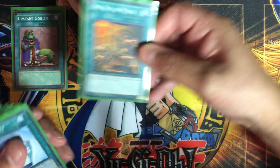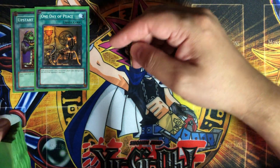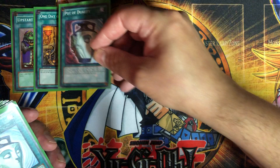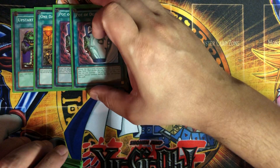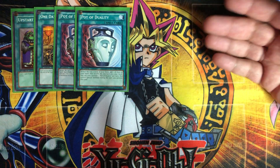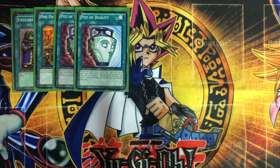For the spells, it's mostly draw spells. We've got one Upstart Goblin just to help get through the deck faster, one Day of Peace for another draw, and two Pot of Duality to help dig into the deck. You can only play one Pot of Duality per turn, so I stuck with two so you don't draw into too many at once.